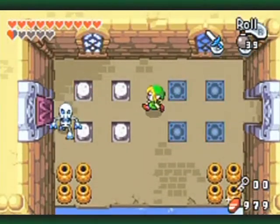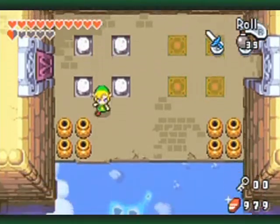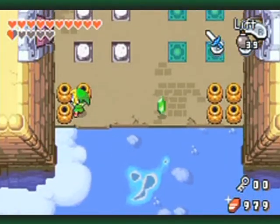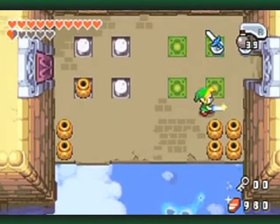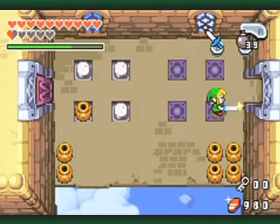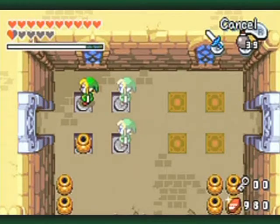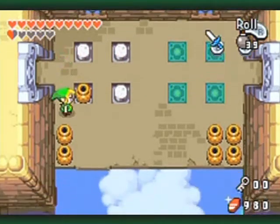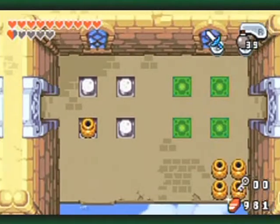For this mini puzzle here, what you want to do is save one pot and push it onto one of the switches. This probably reminds you of a similar puzzle in an earlier dungeon and it is pretty much the same thing. Just get yourself multiplied and step on all the switches. The pot helps you with the last one, so you don't need the fourth element for that because the pots work in your favor.